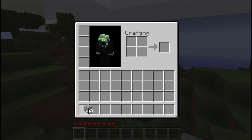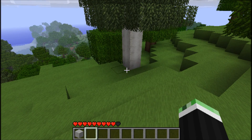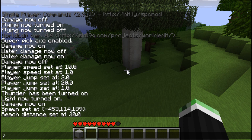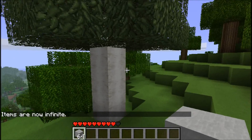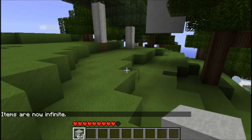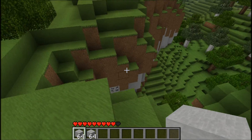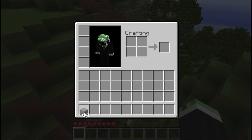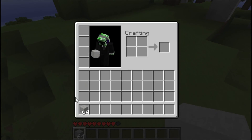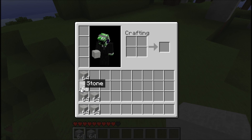Let's say you have one stone and you want a whole lot of it without spawning it. There is an infinite items feature — it will stay forever. You can place as much as you want and drop as much as you want. If you drop one, you get another stack.